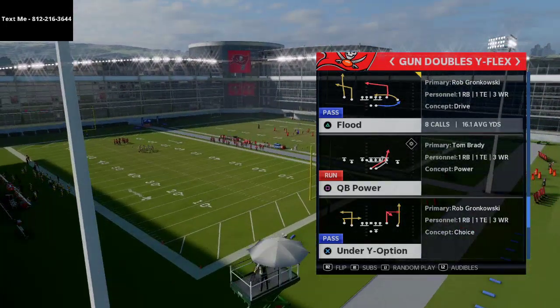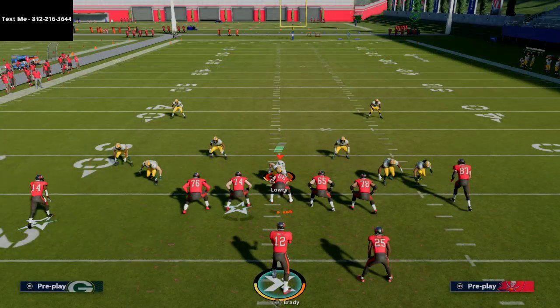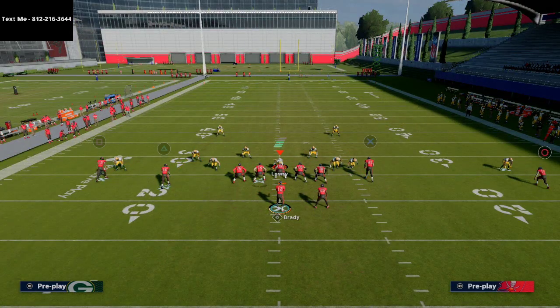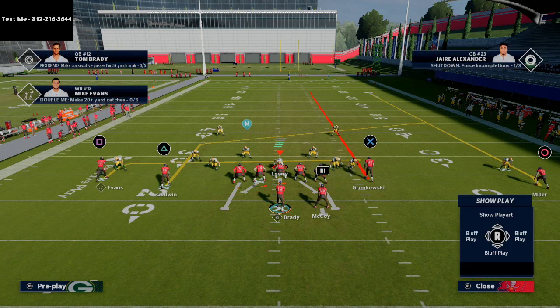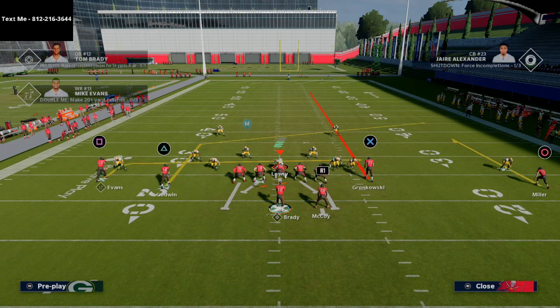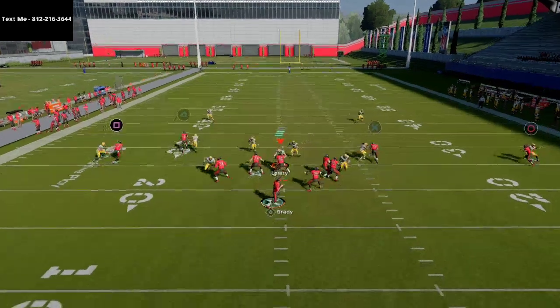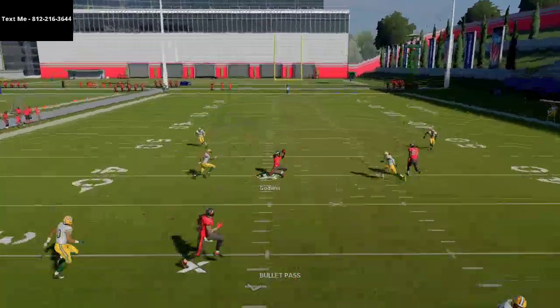So under why option from the gun doubles flex — this is my favorite passing concept in the game. All you're gonna do is take your left side slot, you need a slot apprentice, put him on a post route. Then take your tight end on the right, put him on a streak, take Scotty Miller put him on a curl, and put LeSean McCoy on a block-and-release flat route.